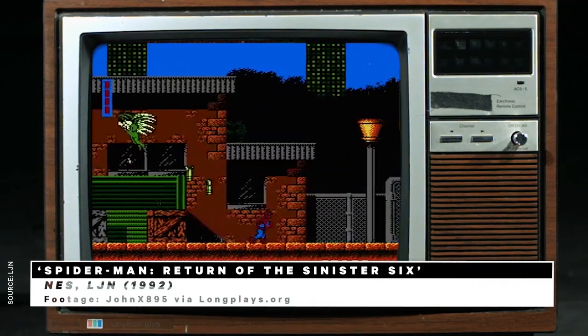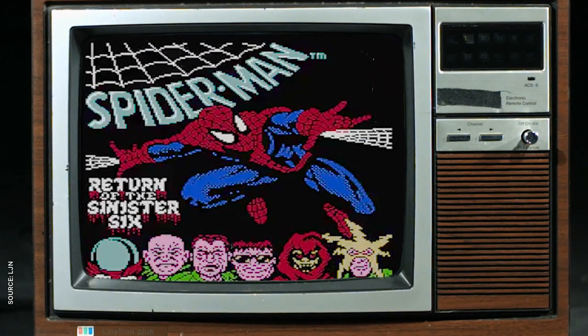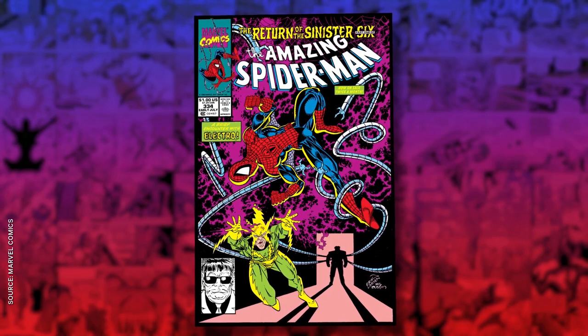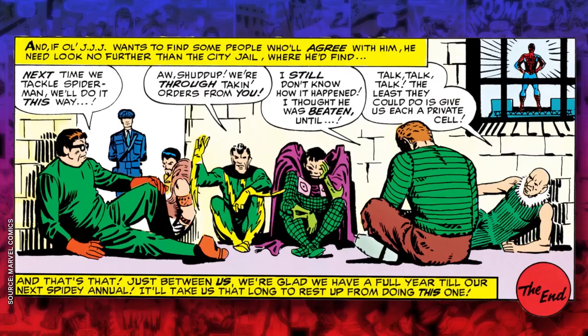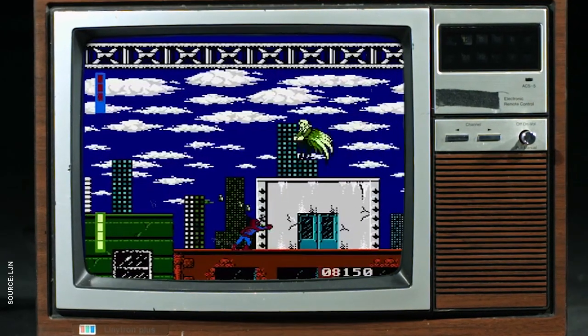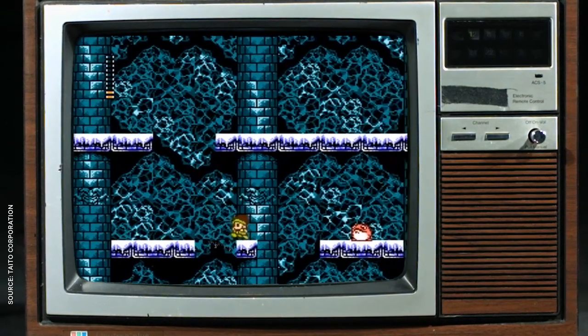Spidey's first and only NES outing came at the tail end of the system's lifespan with The Return of the Sinister Six. It was based on the recent comic storyline of the same name, and used Eric Larson's artwork for cutscenes and even the cover. The only exception was the ending screen, which was actually taken from Steve Ditko's first appearance of the Sinister Six. That's about as pretty as the game gets, though — for something released in 1992, it pales in comparison to what other developers could achieve with the NES's outdated hardware. And compared to the then-new Super Nintendo, the Sinister Six straight-up sucked.